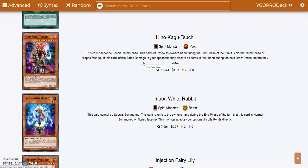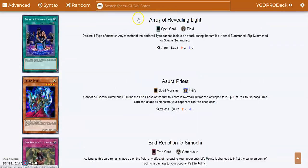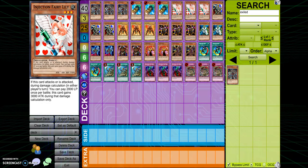So you saw every single card in Legacy of Darkness. Now let's jump into the deck profile I made for you guys. This is the 40-card deck profile, only using cards found in this set.